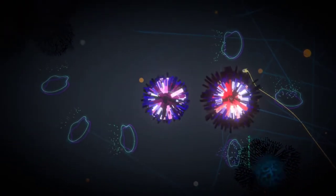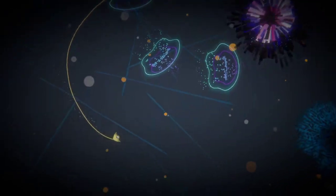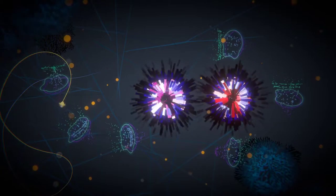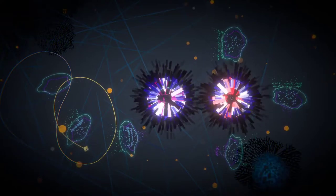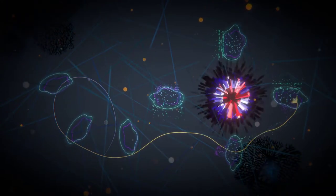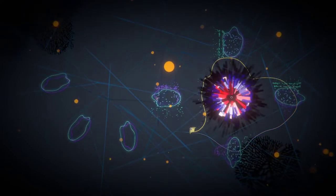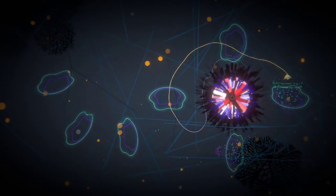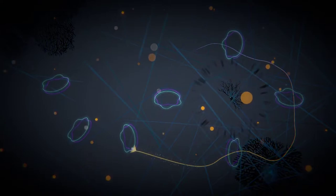There it is. Okay, so we gotta hit all these things in the order that it wants. We gotta steer better than this. Probably be easier with the controller. You are so hard to steer. Oh, it's because I got the W key pressed down — I'm an idiot. Now I gotta go the other way. Got you, got you. That's not too hard — you just follow the arrows. I was like 'why can't I steer anymore?' It's because I'm slamming the W key that I just found not long ago.